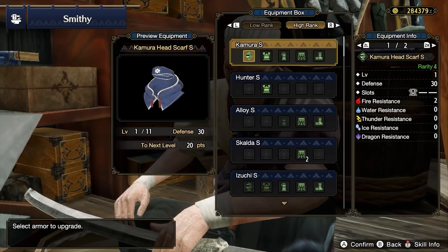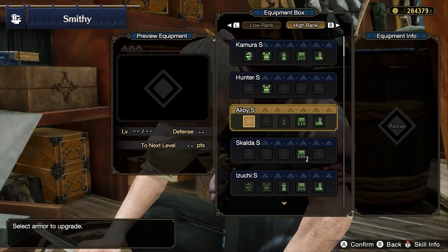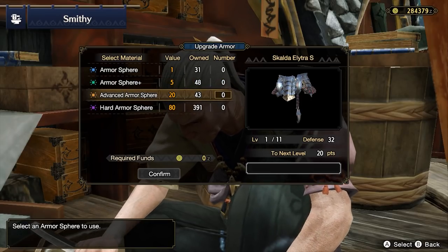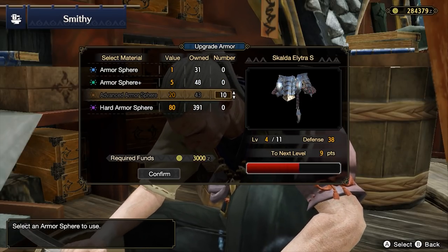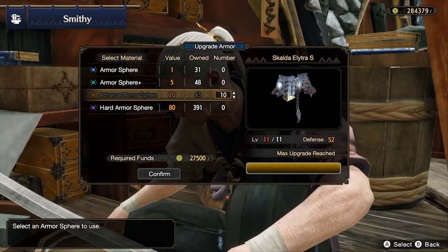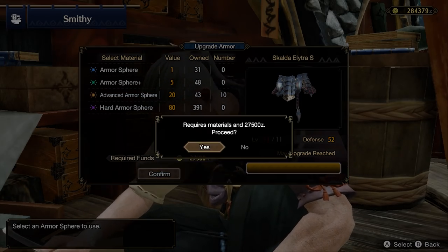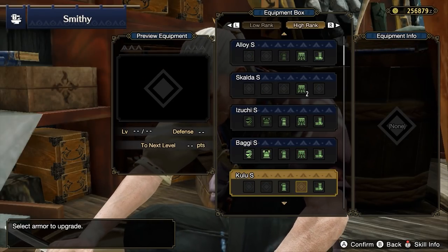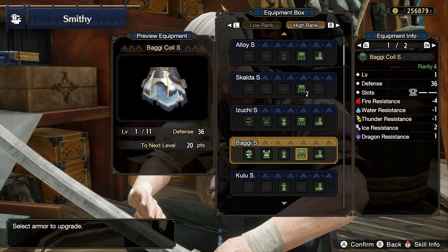Every time you forge a new piece of gear you should upgrade it with armor spheres. If you're ever low on Kamura points or armor spheres, just run a few easy quests focusing on completing the optional subquests and gathering account items. It is okay to avoid armor upgrades with armor spheres especially in low rank, but if you ever feel like you're taking too much damage, go ahead and upgrade your armor.